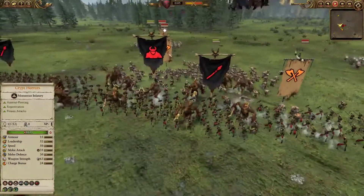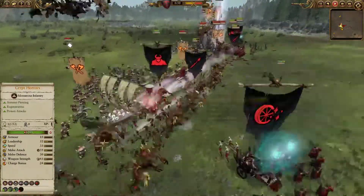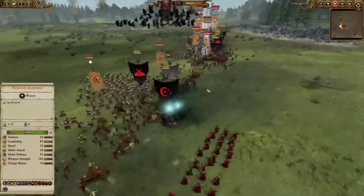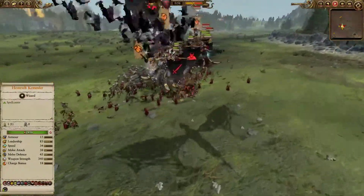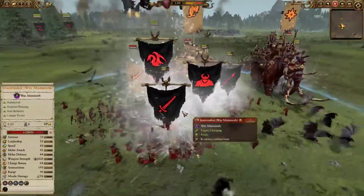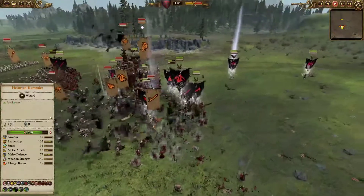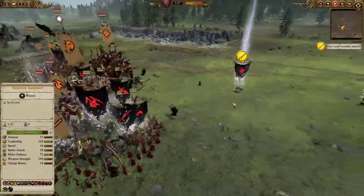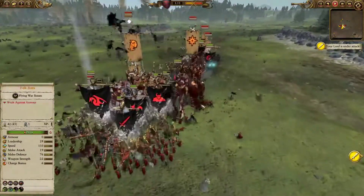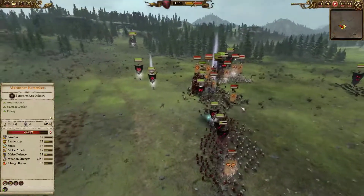He's gonna charge into the Spears and I'm gonna let them do that so I can follow up with my Corpse Carts. I'm gonna pull them back — I only needed to get that charge. I need to get the Graveguard in first and then the Corpse Carts. A really nice sweep from Wolfric. He's gonna go down. The Mammoths are just going to keep trampling through — there's really nothing that can stop them.